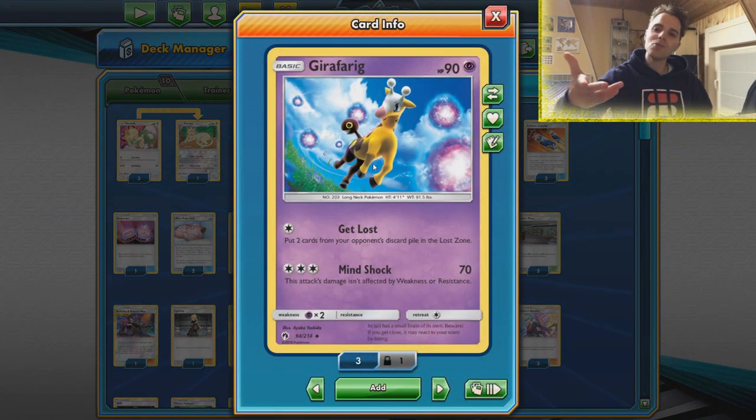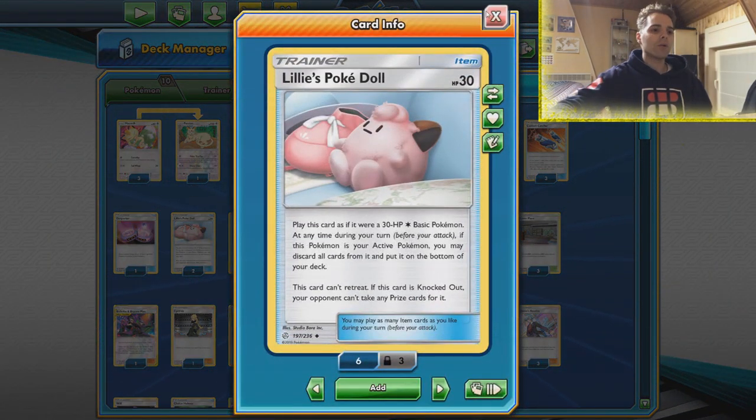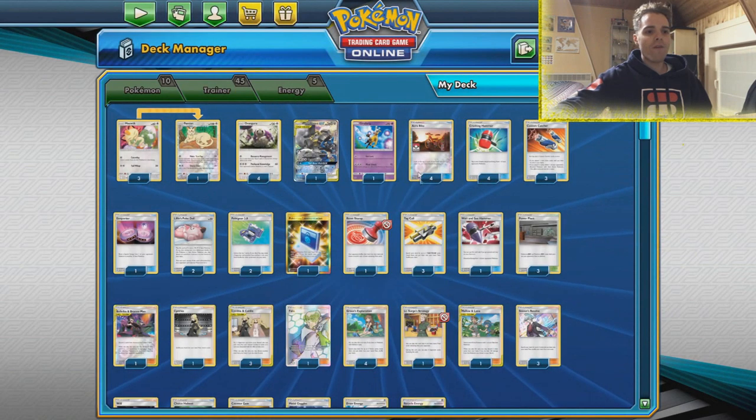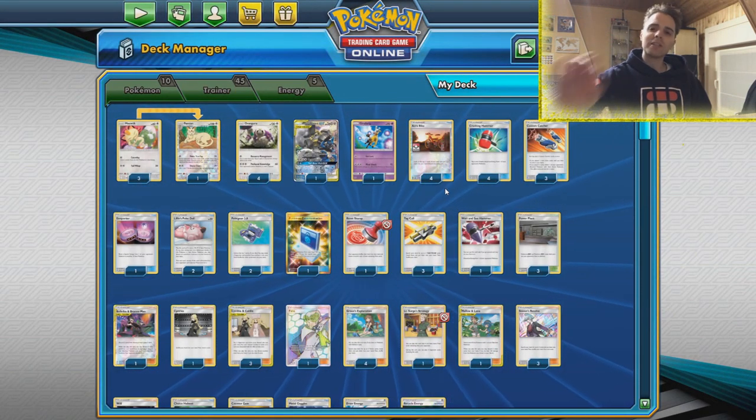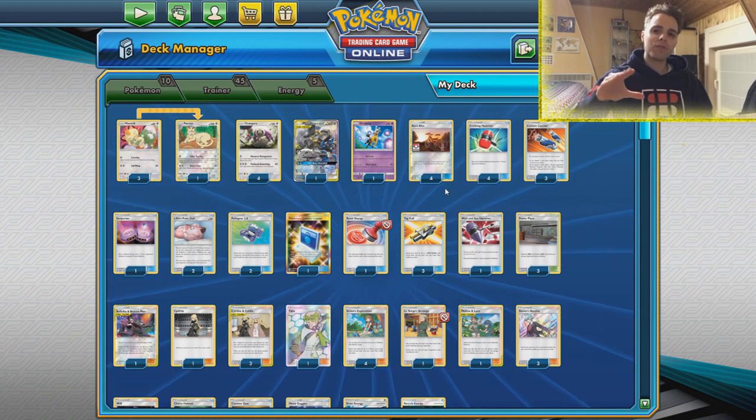Girafarig puts some cards in the Lost Zone, because Mewtwo & Mew Tag Team GX decks might have things like Soul Galeo in the discard pile or Venom Shot to the target on the bench. That's why we're going to put those in the Lost Zone. We're also running a Lily's Poké Doll which we can get back with Research Management. This is going to be a very hard archetype to play around, but the main strategy is clear — we have to discard all energies from the opponent.